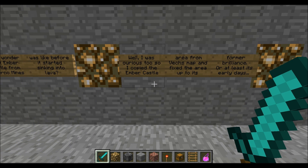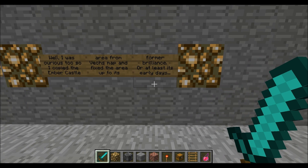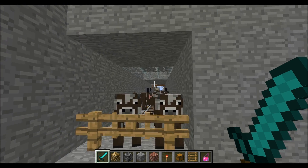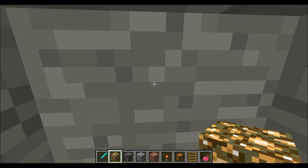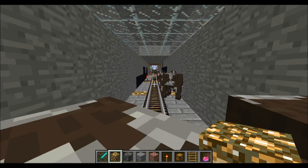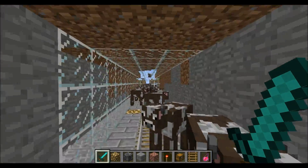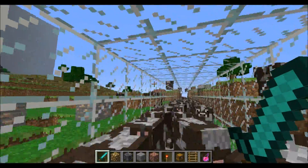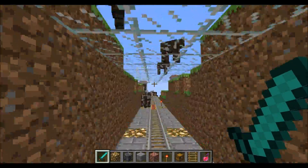You can see that the buildings were all sunk into the terrain and burning. So I was curious, and I copied the Ember Castle area from Vex's map and fixed up the area to its former brilliance, or at least its early days. I basically used MCEdit and copy-pasted pretty much the whole castle and the area around it, tinkering around with it — like changing the sandstone to dirt and the obsidian to stone, to make it look like before it was a lava-filled mess of evil.